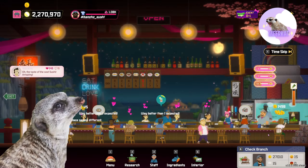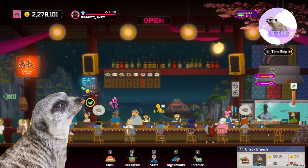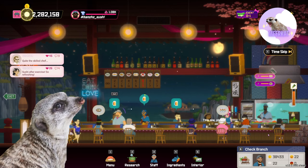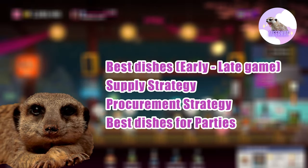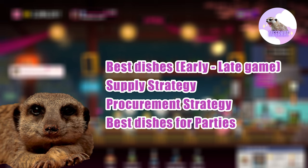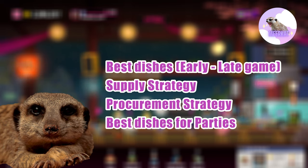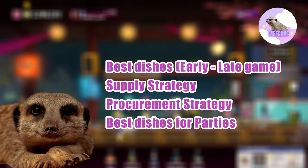Instead of trying to cook them all, let me just give you an easy menu set that uses similar ingredients so that it would be faster for you to create a stable supply for them, making it easier to level them to max. In this guide, we'll be talking about the good dishes for early, mid, and late game, fish and vegetable farm strategies, procurement employee strategies, best dishes for parties, and an ingredient list for the proposed menu. So let's hop right to it.